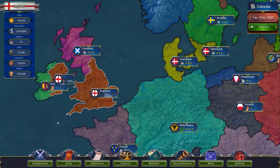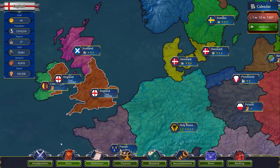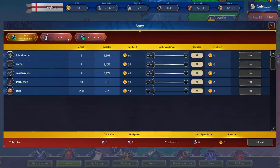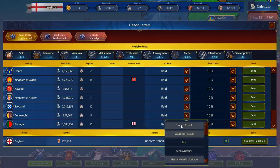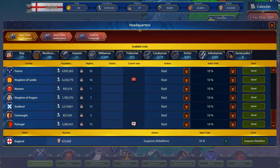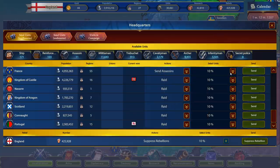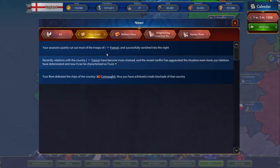Let's crank up more archers — we're marching into Ireland. We want to fight — let's go to headquarters, landborne campaign, going into Ireland. Oh, apparently we're not at war yet, so we have to declare war first. We could march into France — let's send some assassins to France and see what that does. I have 11 assassins, send them all in. Assassins quietly cut most of the troops of France, successfully vanishing into the night. Maybe our relations become more strained — I don't know why. Excellent.